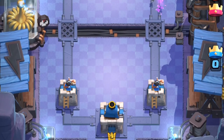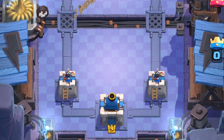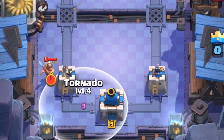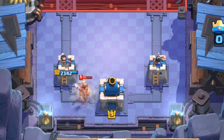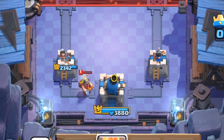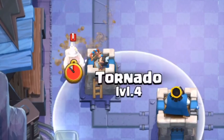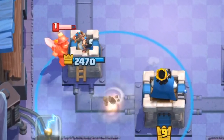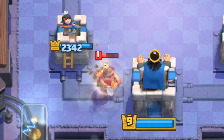Alright, so at number 3 we have the Miner. Now, we all know that the Miner can be used to activate the King's Tower. However, if the Miner is placed in certain spots, a lot of you won't be able to activate it. You just have to adjust where you place the Tornado. As you can see, when I place the Tornado right there, it actually allows the Miner to activate the King's Tower. This can be so useful when you're playing against those annoying Miner chip decks and you can easily activate the King's Tower right at the start of the game.